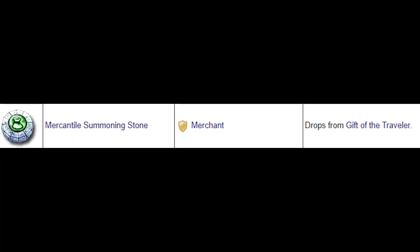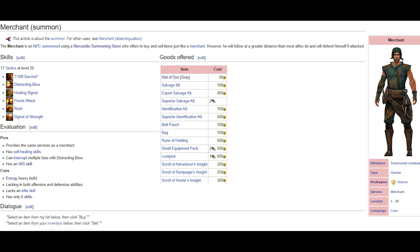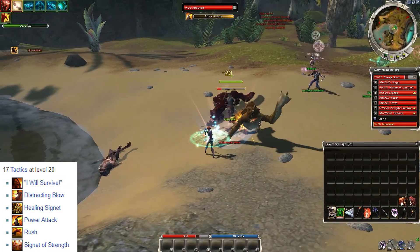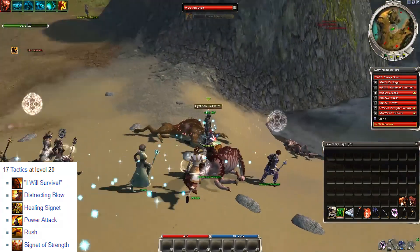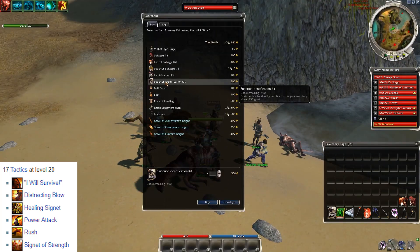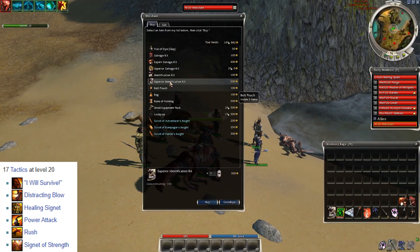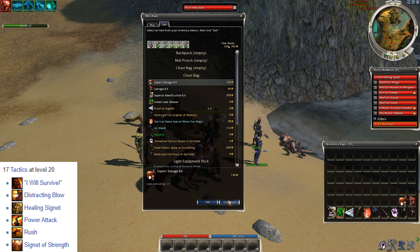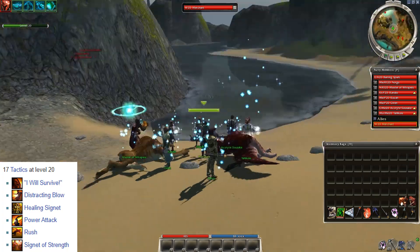Mercantile Sumstone and the Merchant ally come now — this is a reward from the Gifts of the Traveler. The build is not that great — it has Power Attack, an interrupt, some self heal, and an IMS. But the fact that you can use it to clear up your inventory is why people love this. You can sell or even buy items anytime you want, which is very useful when you simply can't go back to town, like in Witte Tier farming.